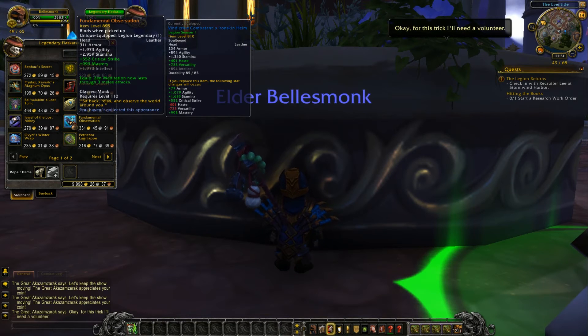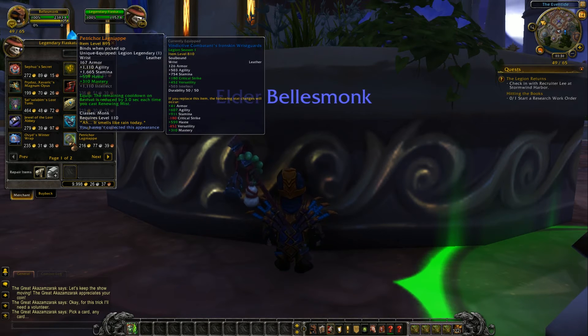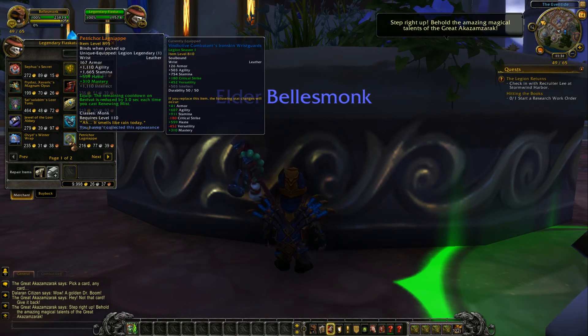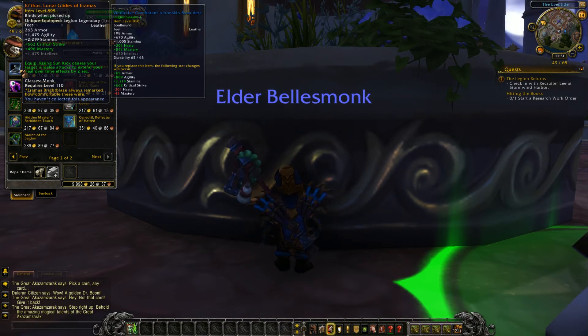You have another belt here — versatility and mastery, or intellect. Purifying Brew instantly heals you for 25% of the purified Stagger damage. This helm is critical strike, mastery, or intellect — Zen Meditation now lasts through three full melee attacks. This waist is haste and mastery, or intellect — the remaining cooldown on Revival is reduced by three seconds each time you cast Renewing Mist.